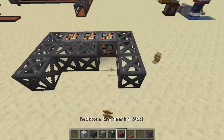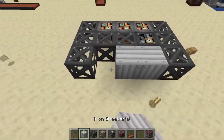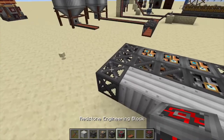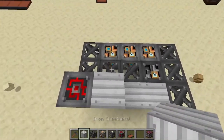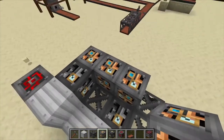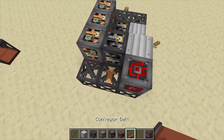From there, it's a heavy engineering block in there and then three sheet metal — that's the first layer. Next, we come over here and place down a redstone engineering block. From there, sheet metal again, a heavy engineering block, and then cover up those light engineering blocks with three more.